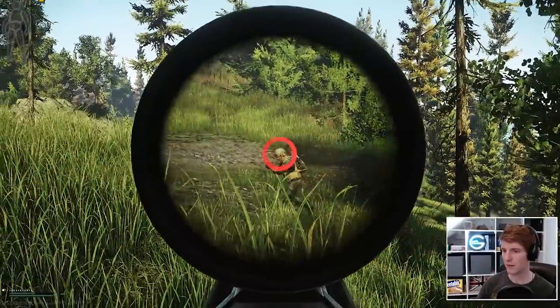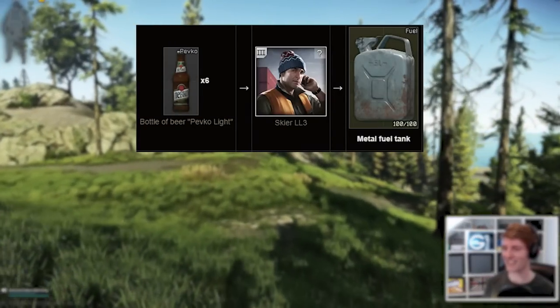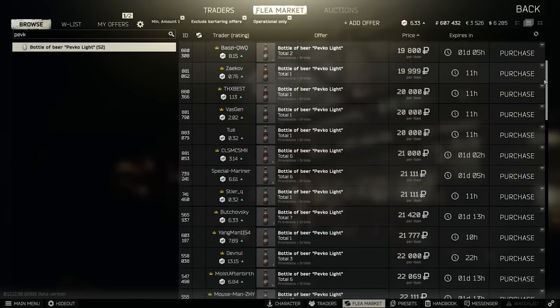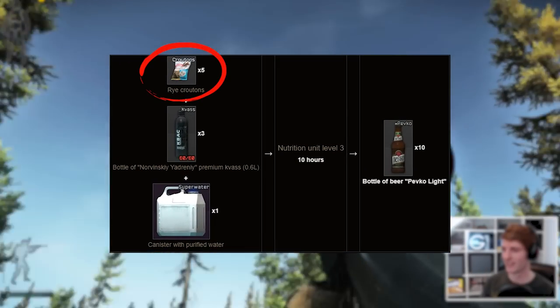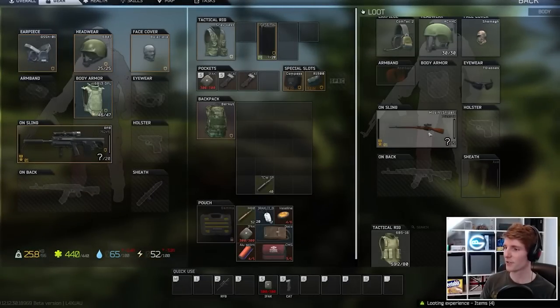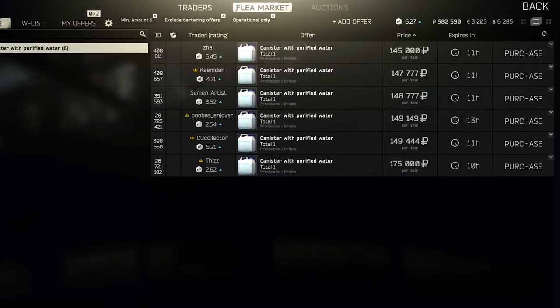The six Pevcos for a metal fuel tank is a new barter at Skier 3 in this patch, which might be interesting if you can get them cheap. You'd need to have them at about 15k or less for it to make sense at the moment. There is also a new craft for Pevco in the Nutrition Unit level 3 for 5 rye croutons, 3 kvas and a purified water, which may make sense later on, but we'll have to leave this one on the back burner for the moment because purified waters are as much as 145,000 per piece.